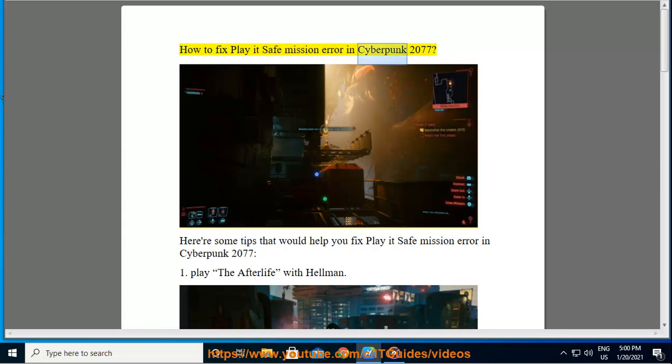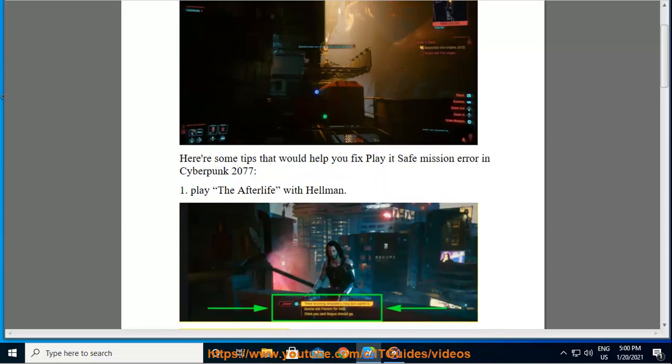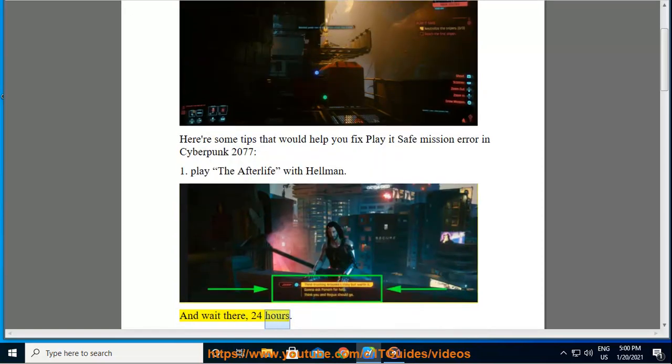How to fix the Play It Safe mission error in Cyberpunk 2077. Here are some tips that would help you fix this error. Tip 1: Play the Afterlife with Hellman and wait there 24 hours.